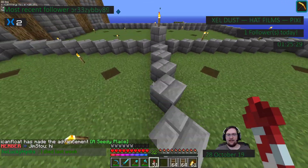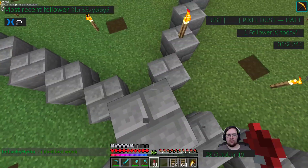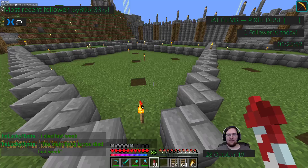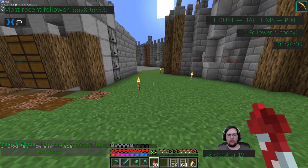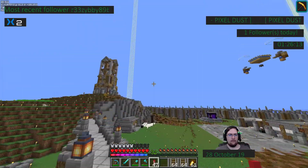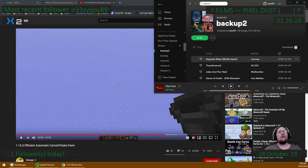The main thing we have to worry about — because everything else is nice and easy — is the central modules where we have to have our villagers going through. We also need to worry about where we're going to store everything. I'm thinking we output here; we've got a storage system here and can put one here pretty easily. I'm not going to worry about the storage systems today since I only have an hour, but I want to get the hoppers and everything set up. We'll go through the beginning of this tutorial while I gather materials.